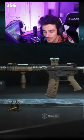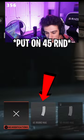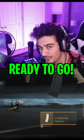When you select this blueprint, just make sure to remove the 11.5 barrel and go down over to the magazine and just put on the 45 round mags and you're ready to go.